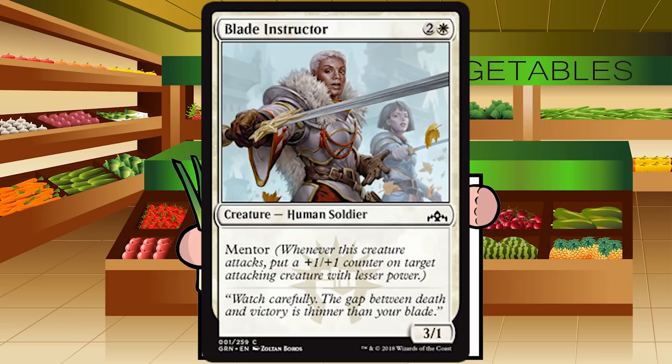When mentor was announced I was a little worried — red-white's been good in some sets. But as you'll see throughout these set reviews, the mentor creatures generally have extremely low toughnesses. They're going to be really bad mentors who teach their students one thing before horribly dying in front of them. A 3/1 that gives a counter basically when it dies is a pretty middling card. I want my 3/1s to be for two mana — this feels like filler. Grade: C minus.